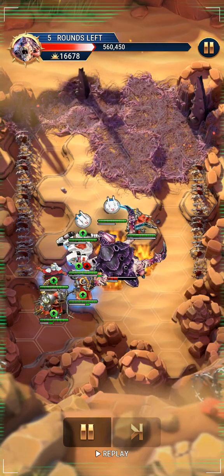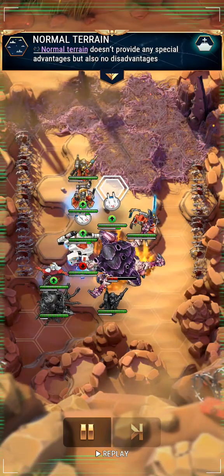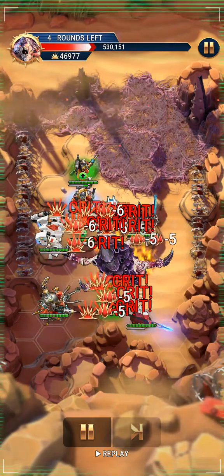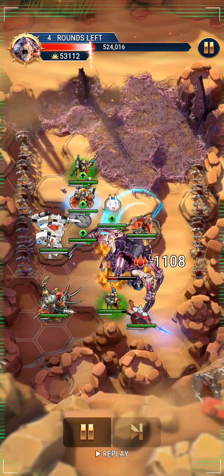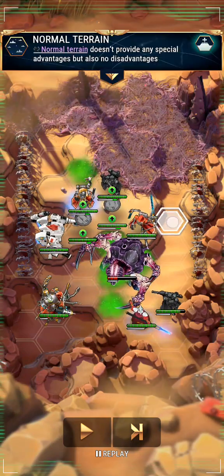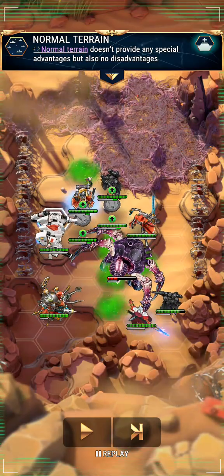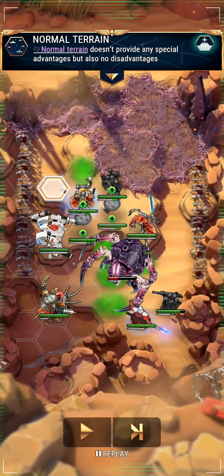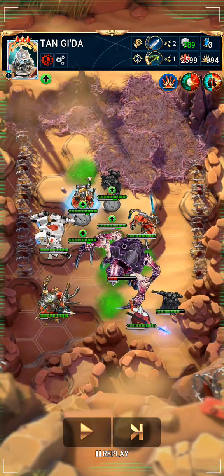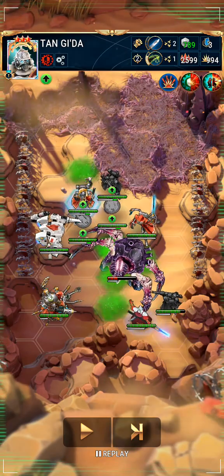I'm just going to swap that over and carry on. It can get quite cluttered at the top of the map, so I wanted to spawn one Skitari down here just to make sure that it would get into a good position to shoot the Screamer Killer from. Because there's space here, space here, space here. But if there is no space for the Skitari to move to within three hexes of where they're spawned, they start to go a bit loopy. So I thought safe bet — have a Skitari down here, and then start worrying about getting them all spawned up here later.